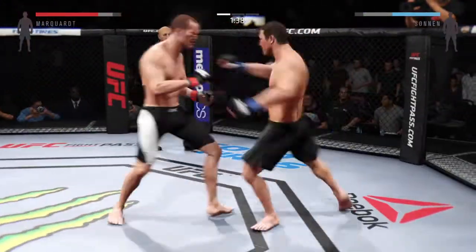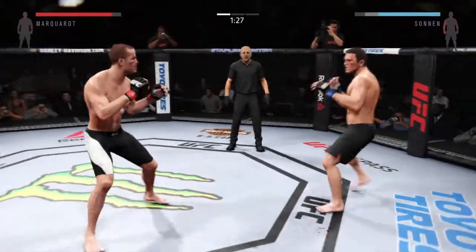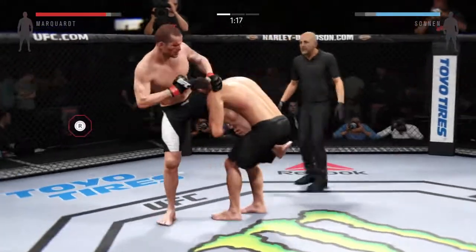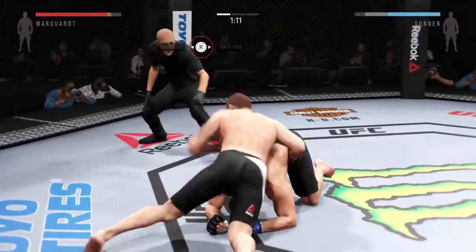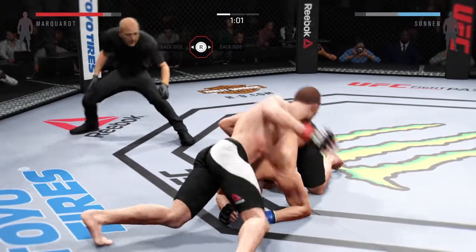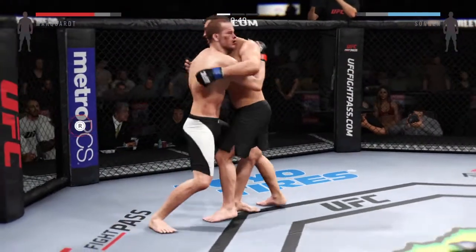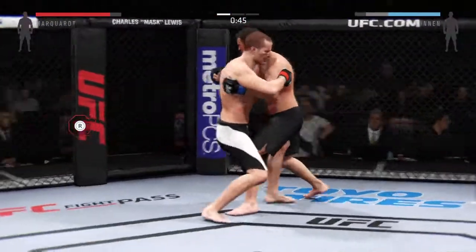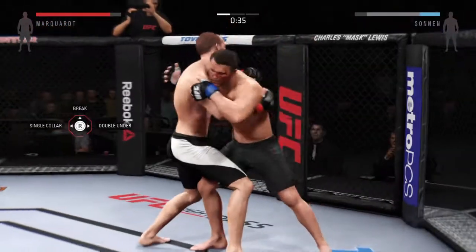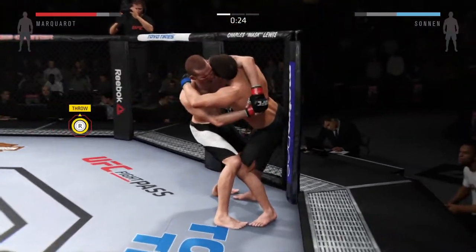He lands it to the leg. A ton of quickness possessed by both of these men. Marquardt with yet another leg kick. Looking for the single. Under a minute in the round. Good body control — he got those double underhooks. Tying up in the clinch here, looking for some control. He's got double underhooks, back to over-under.